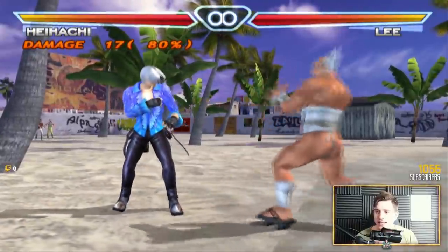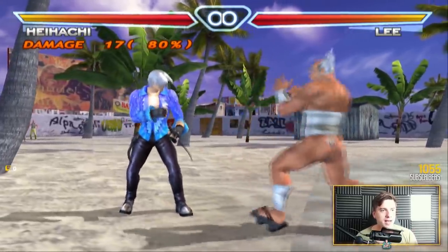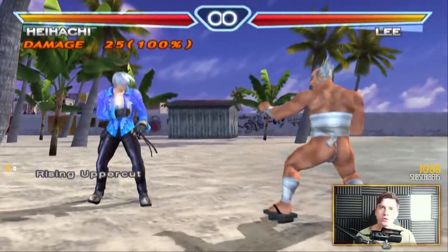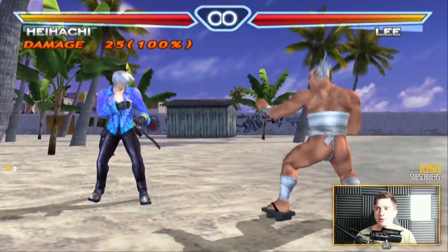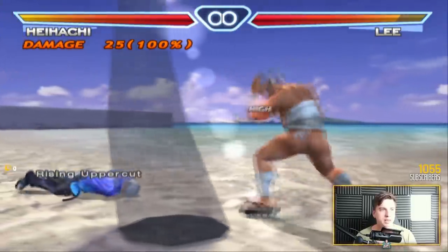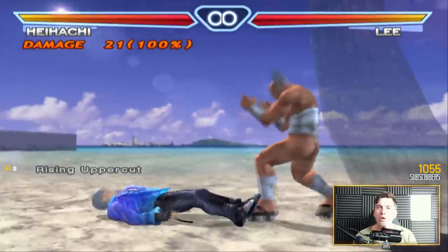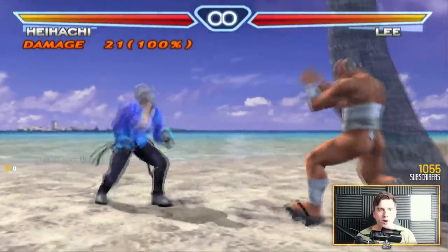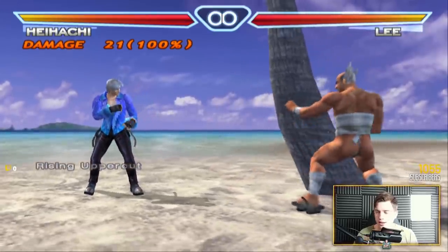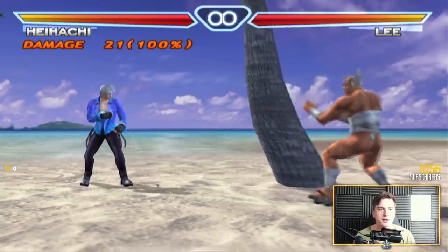His electric is super interesting. He has the normal electric — it doesn't launch, only on counter hit. This is the way with all of the electrics in Tekken 4; quite interesting — you need a counter hit to launch. But his wind god fist always launches, and you can see how much sparks he has on his wind god fist. Heihachi, when he does any type of god fist in this game, always has sparks around him.